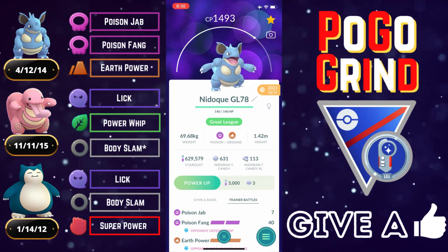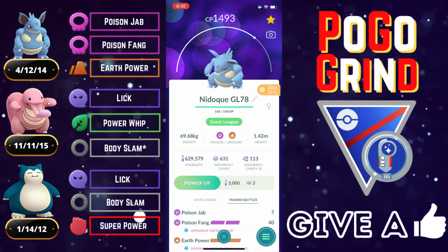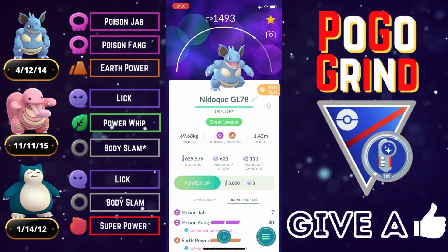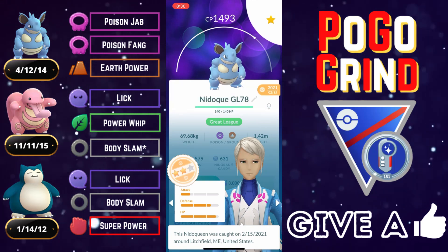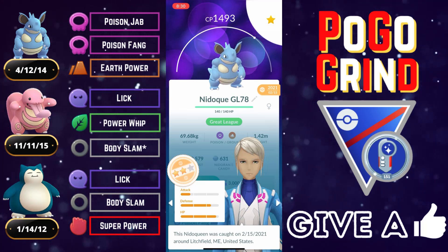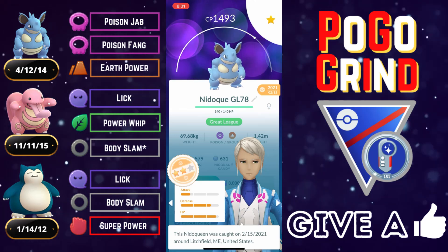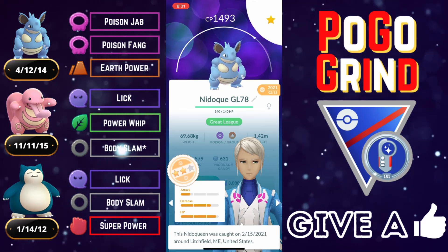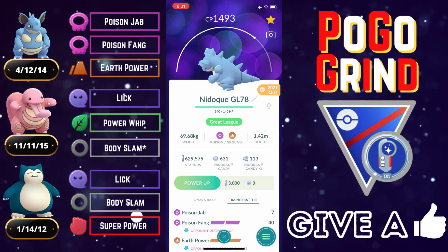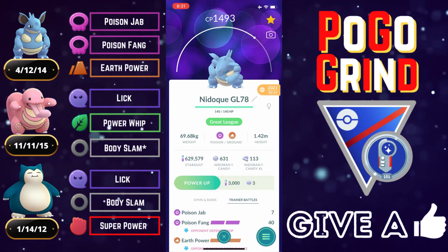The idea behind this team is to cover Hypno, cover Alolan Marowak, and let Nidoqueen do the rest — that is how powerful Nidoqueen is in this meta. You don't see a ton of Charmers but Nidoqueen does extremely well against them, and it does well against everything outside of Hypno and Alolan Marowak. The two Pokémon in the back are just there to cover Nidoqueen's primary weaknesses, and once you cover those, Nidoqueen can roam free and wreak havoc on the Kanto Cup.